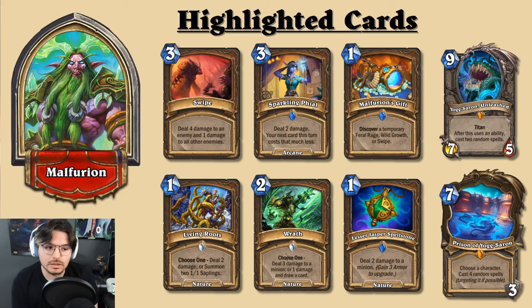Swipe is one of the biggest contenders for leaning toward a control or mid-range archetype — it's at a reasonable mana cost, not too OTK-oriented, and does a lot. If you have the location active, you can combo Swipe with Alonius on turn 10, dealing extra damage from Spell Damage +2 or +3. It might still be run in an OTK deck to help ensure survival while continuing your combo setup.